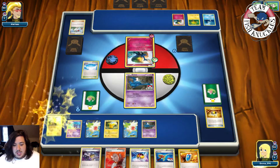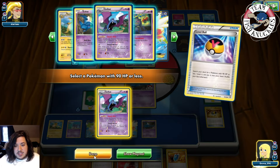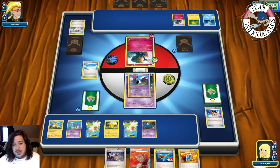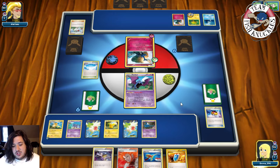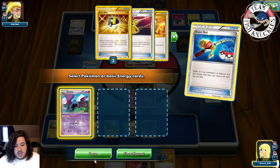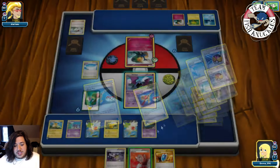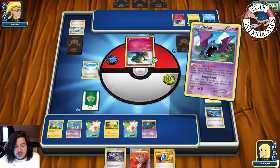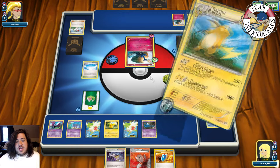We put down Raichu, use Love Ball, and put 20 damage on that Joltik — if our opponent doesn't have a way to evolve next turn, we can knock it out. Super Rod — shove back in the Golbat — then VS Seeker for Sycamore. We don't actually have a Sycamore in the discard pile, but we can still take the knockout. Retreat into Raichu — 20-40-60-80-100-120 damage with Circle Circuit knocks out the Jirachi.